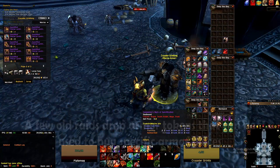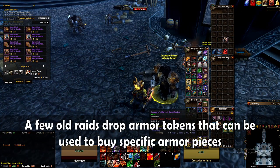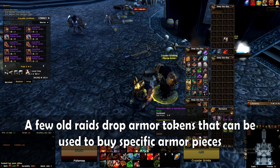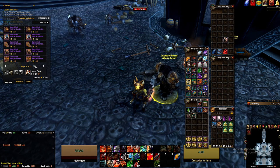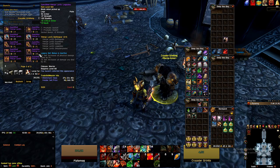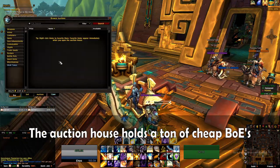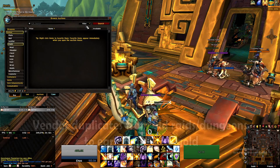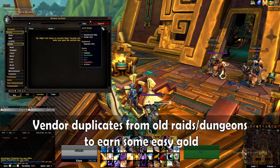I like to pick a few tier sets I like the look of, run those raids, then run the dungeons around those raids a few times to slowly build up my collection. When you run these old raids, you're going to get a lot of armor tokens — these are just simple currency that can be used to purchase armor that dropped from that raid. Make sure you're saving these and buying the pieces you're missing, as having a way to target specific boss drops greatly reduces the amount of times you're going to need to run a raid.